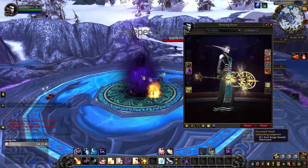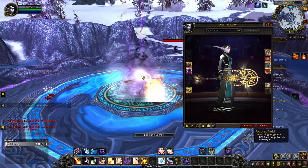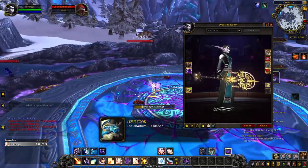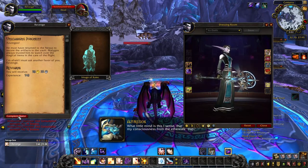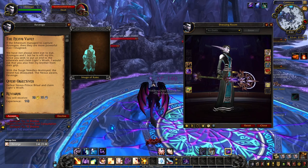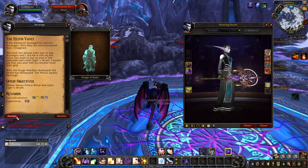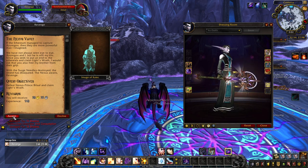Keeper of Light is the weapon artifact appearance associated with the Balance of Power questline for Holy Priests. By completing the questline with the achievement Improving on History, you unlock the golden tint of Keeper of Light. Afterwards, you unlock the blue tint by killing 8 world bosses around the Broken Isles for the Unleashed Monstrosities achievement. The purple tint is a reward when you complete and time a 15+ Mythic Keystone dungeon in the current season, after you've completed Balance of Power.